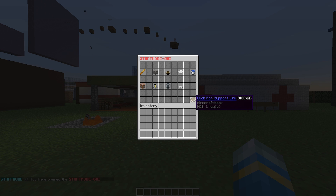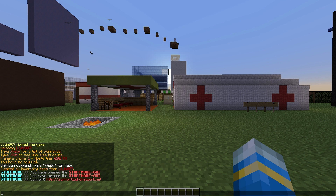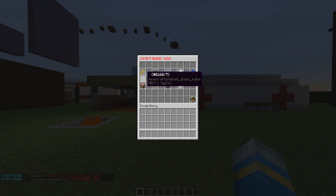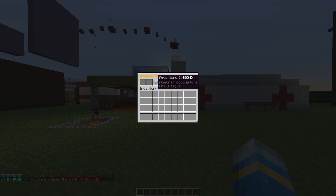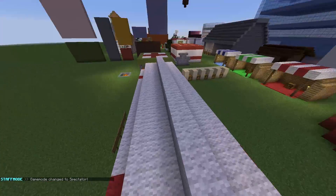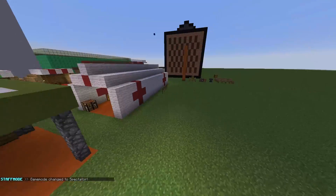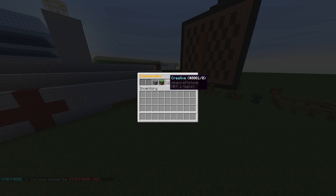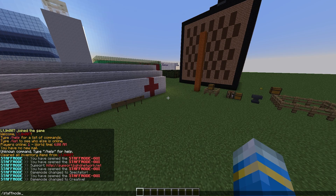There is a link to support if you're having issues, which will open up the link down here. Up here we have all these different icons. First of all we have the game modes menu. As you know there are lots of different game modes in Minecraft, and there is also a spectator one which allows you to fly around without being seen, just to check on people. So we can obviously change our game mode, which is very useful.